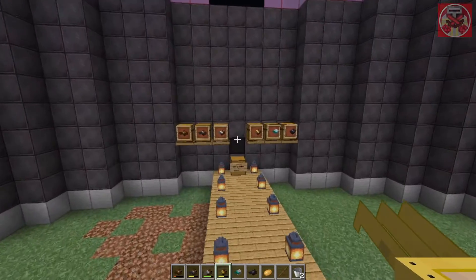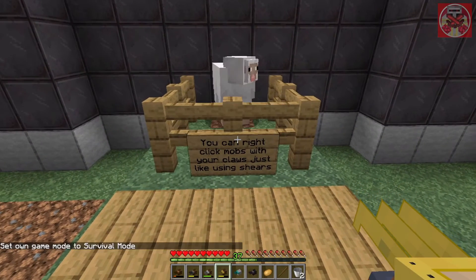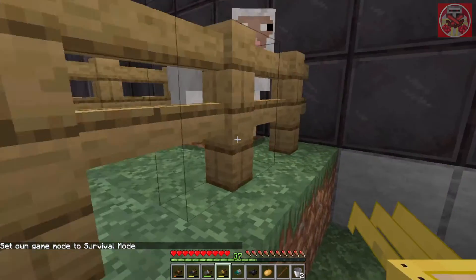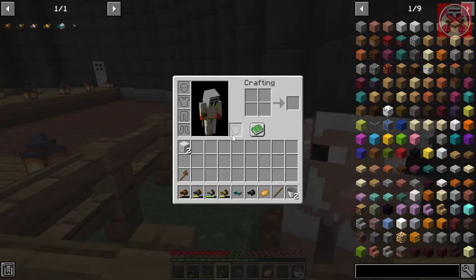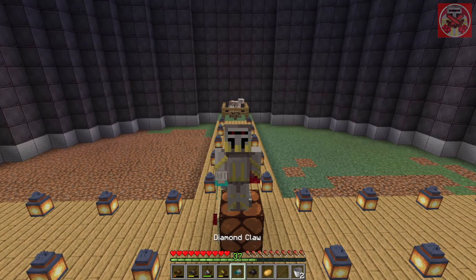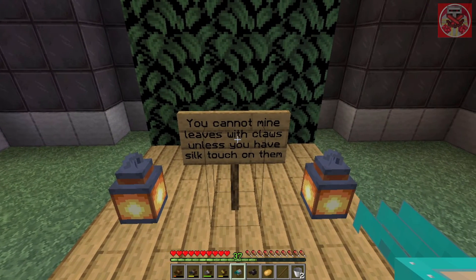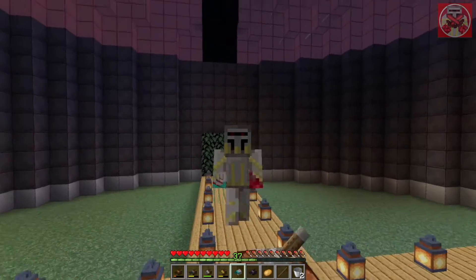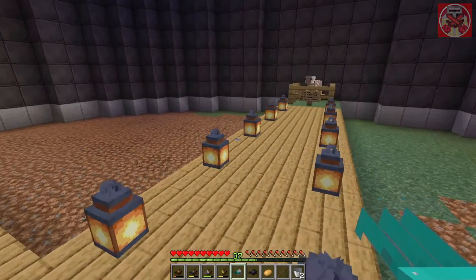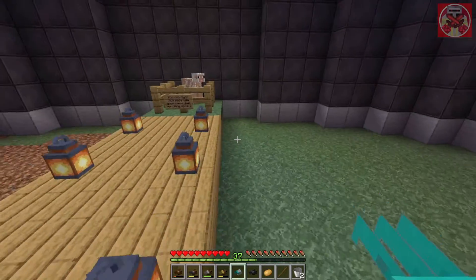Before we continue with the other two claws — if you right-click a sheep you can actually use the claws to shear them as if you were using normal shears. So I'll shear Thomas the sheep over here and you get some wool just like that. We'll talk about enchantments and how you can improve your chances of getting more later. One thing to note is that you cannot mine leaves with the claws unless you have silk touch on them, so they don't work exactly like shears, but they do have good qualities.